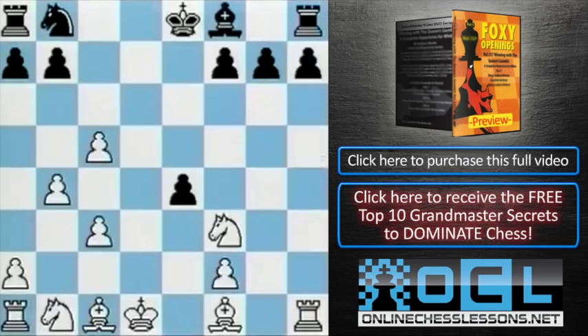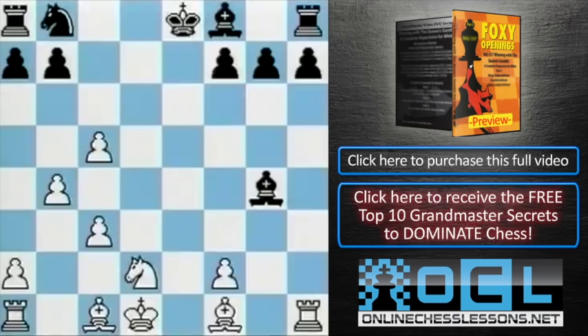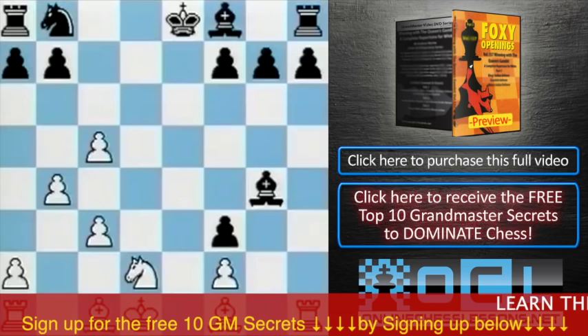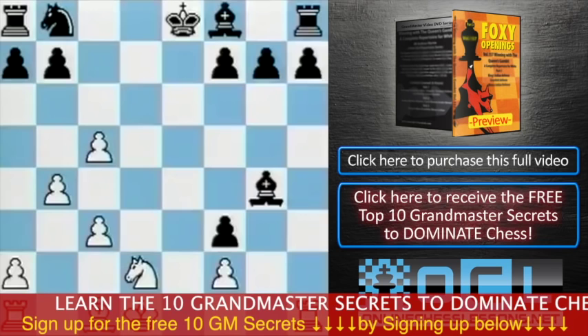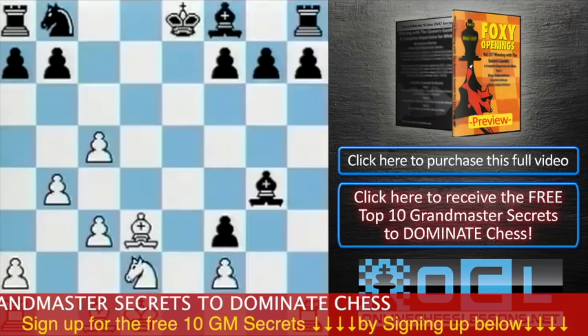And now the key move: knight bd2 — stay calm. e takes f3. Let's have a look at this position, because this is critical. We've got a king in the centre, but on the other hand our pawns on c5 and b4 stop black really developing quickly. White can continue in this position, for example with bishop d3, which releases the rook to come out to e1. So it's not all plain sailing for black.